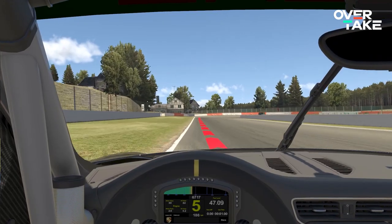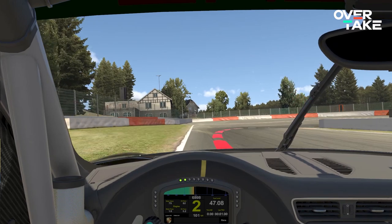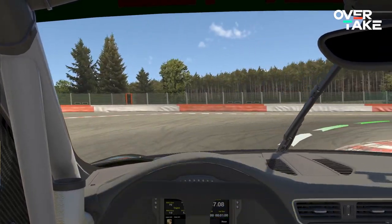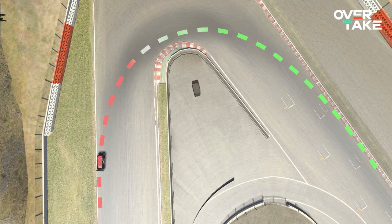The good news is, if it's not a special kind of corner, there's a very basic rule you can stick to. The best practice for basic corners is to take the inner curb while driving into the corner and then continue with a wide exit to the outer curb. Normally, you want to start braking before you're actually in the corner itself.